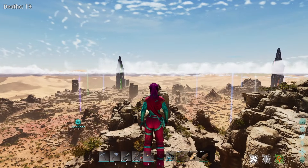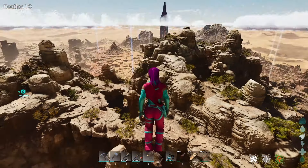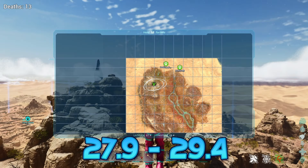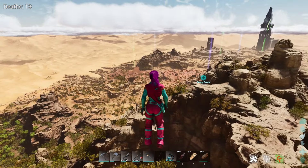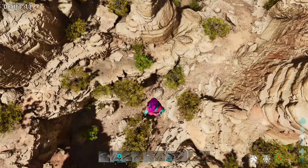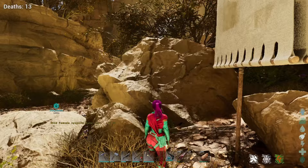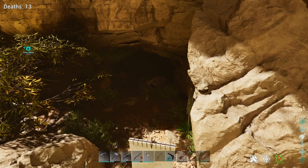We have blue ob over here which is going to be behind us, we have green ob which is going to be to our left, and red ob is going to be almost directly in front of us, and then dunes as far as the eye can see. In the sky I am at 27.9, 29.4 - be sure to be really close to 28.1, 29.1 when looking for this or else you're going to have one heck of a time. The cave entrance is 28.1, 29.1 and it is going to be hidden behind some trees, some rocks, and it's pretty dark to see inside.